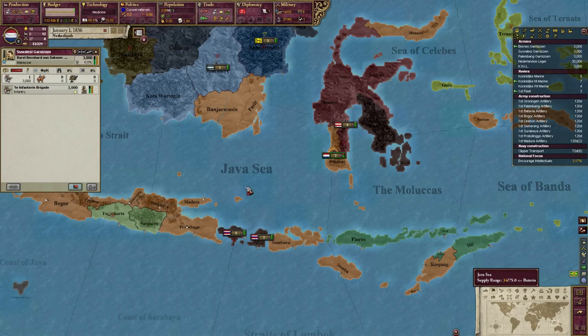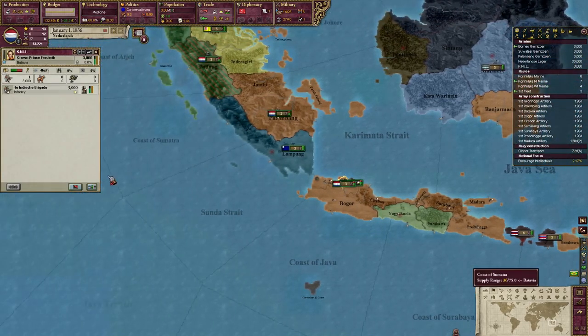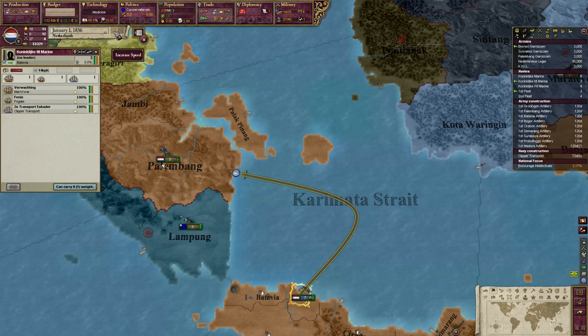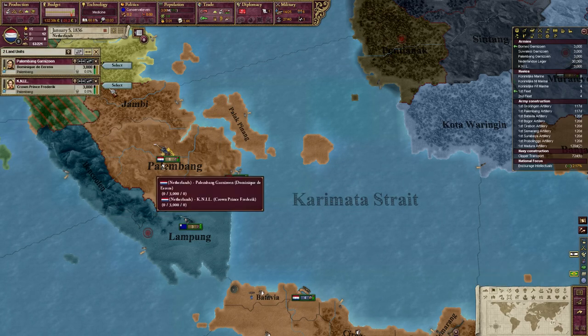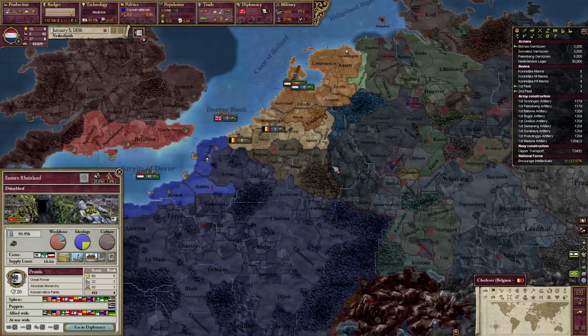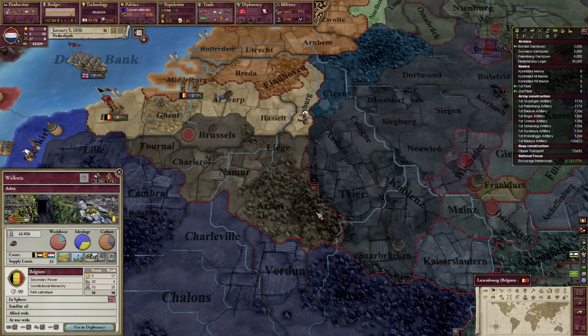We really do need Belgium back. I don't think we start with Flemish as an accepted culture - I think we get a decision to accept them later, so there should be a way to sort this whole mess out. The general strategy - nice prestige, hell yeah - actually that's useless because I will lose all my prestige when I truce break, so that is completely meaningless.